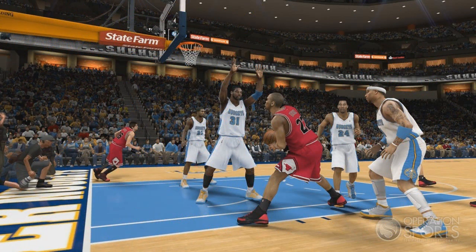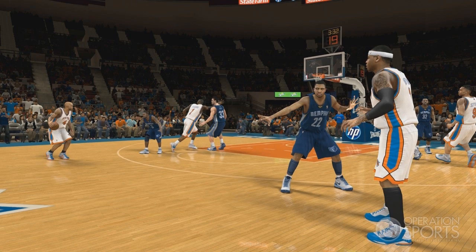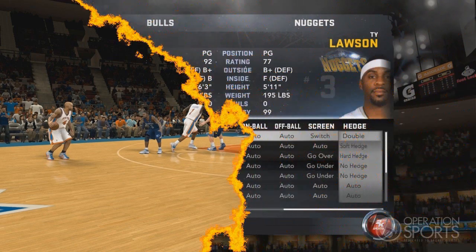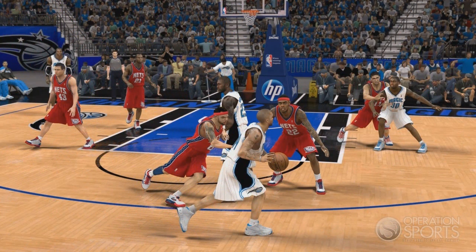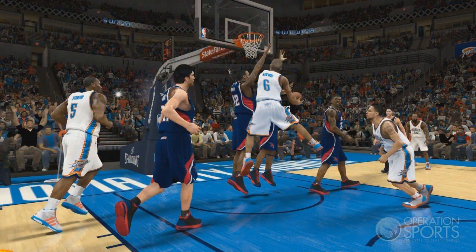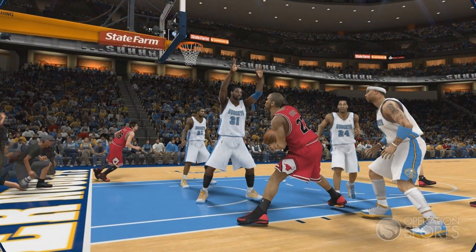Moving on to the entire defense for NBA 2K12 — they have a whole new layout. You have new movement controls with shuffle speed: regular move with the left stick, L2 plus left analog stick for intense defense, and fast shuffle movement so instead of a full sprint you can shuffle back and forth. They also changed the right stick defense — they're only giving two functions: hands up and deny ball. You won't be calling for a charge when you hit the analog stick anymore, because that was a big problem in 2K11.